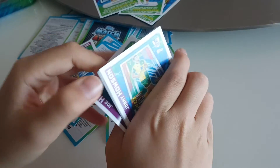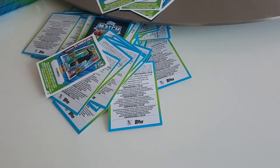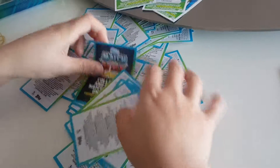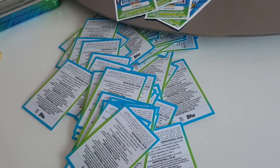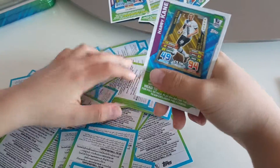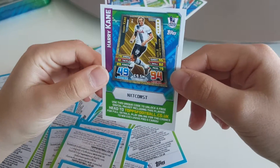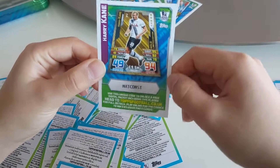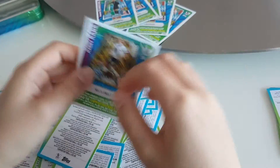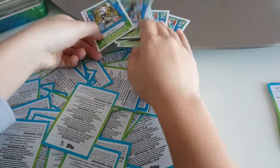I also want to show you the DL Costa gold limited edition code card, but I can't find it. So instead I'll show you the Harry Kane one you get from the Megaton. This is the Harry Kane gold limited edition code card — that's his code. It has a different back from the other cards because it's the UK version.